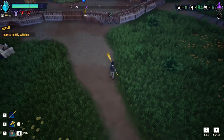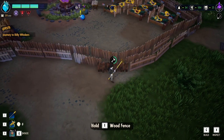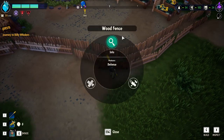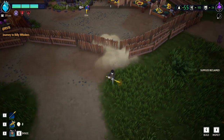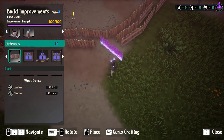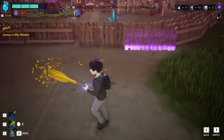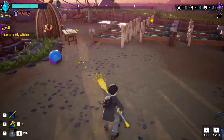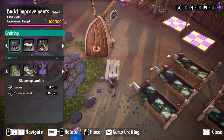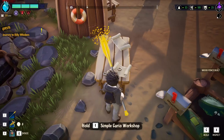Dismantling gets you all of the resources back from what I can tell. So once you're using fences to help defend your base, don't repair them — if you repair them it costs you one wood. Instead, go into inspect mode and disassemble the fence, then just rebuild it. You get all the resources back except for the charms, but charms are infinite — just talk to your drakes. You get the two wood back and rebuild the fence for the same cost as placing it originally, saving that one wood. This works on pretty much everything.